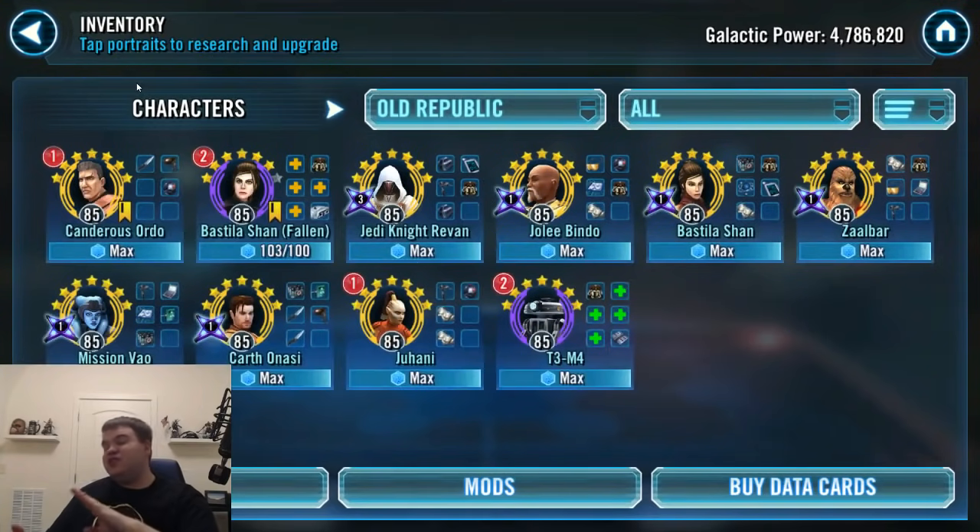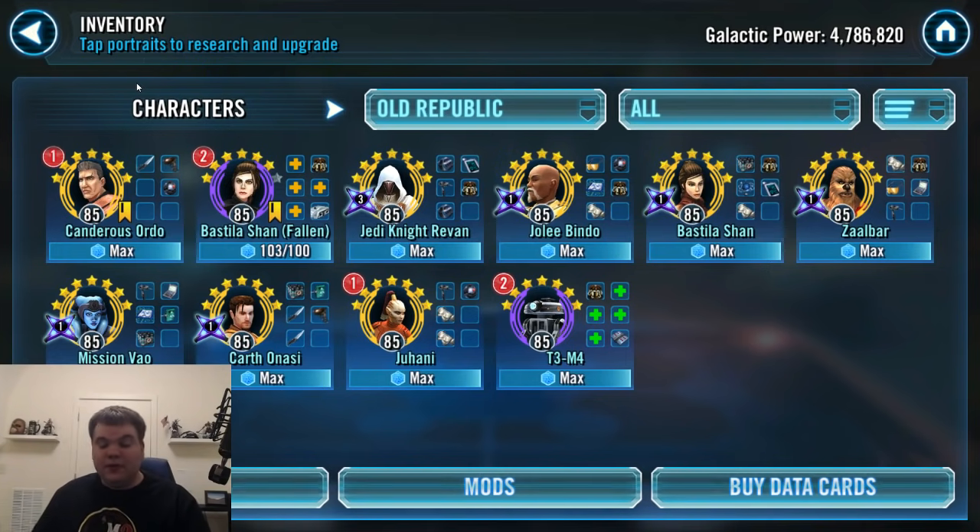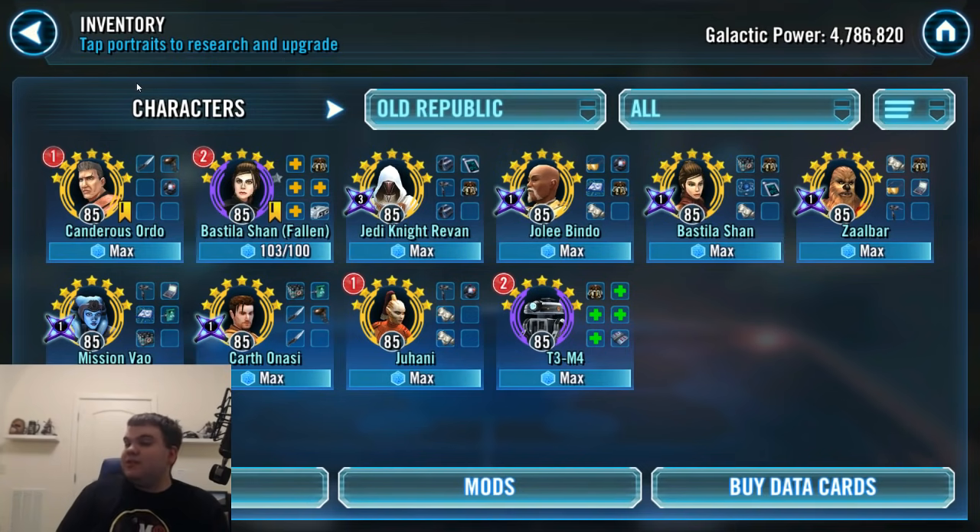This video is going to focus on Juhani and Enfys Nest in that fifth slot. Let's go ahead and start going into that footage, starting with the lesser offensive teams first, like Ewoks, and we'll work our way up closer to the meta teams.